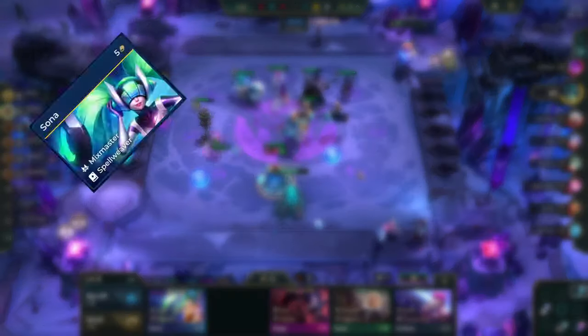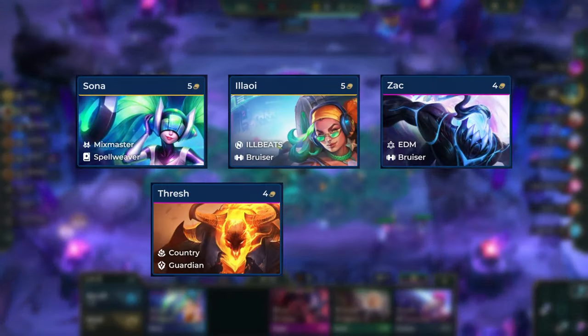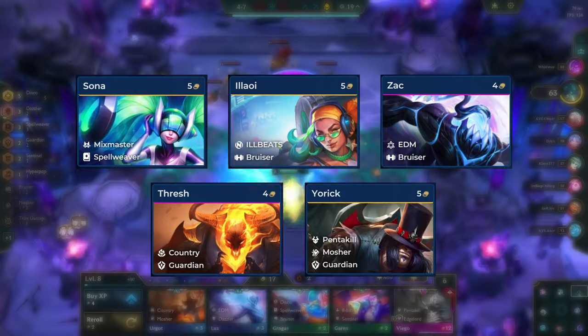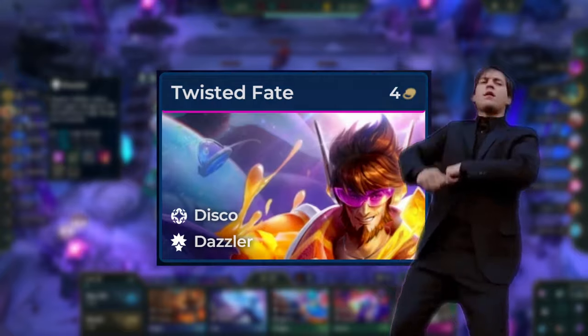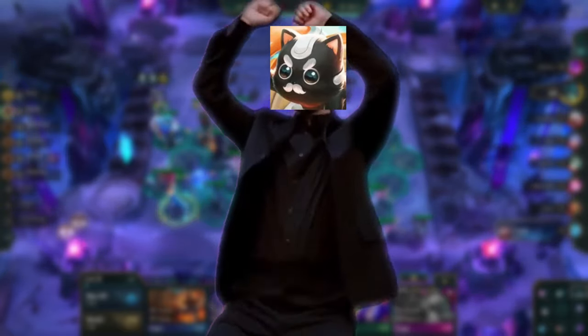In other variations you can add in Sona, Illaoi, Zac, Thresh, or Yorick, depending on what you find. The best headliners to hit with this comp are Disco or Dazzler TF. Both of these work great, and Disco Blitzcrank as the headliner can also work.